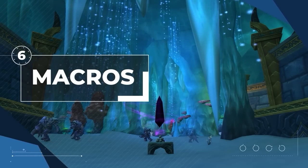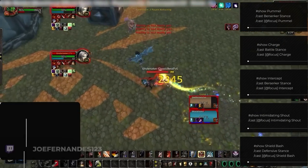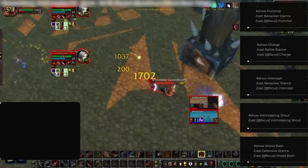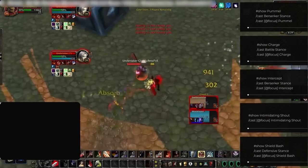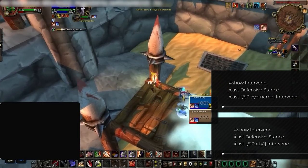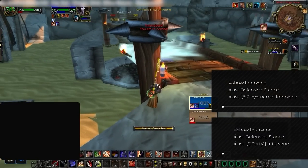The last part of getting your character ready is setting up macros to make your gameplay more fluid. Let's start with focus macros — these 5 spells are all great to have for focus targets. Focus macros are best for reactive spells, which is why we've included kicks and charges. These are all high-priority macros you should ideally be using every game. Intervene macros will also be in your best interest, letting you intervene your partner in a timely manner without needing to manually target them. You can use player name macros or party 1 and 2 depending on your preference.